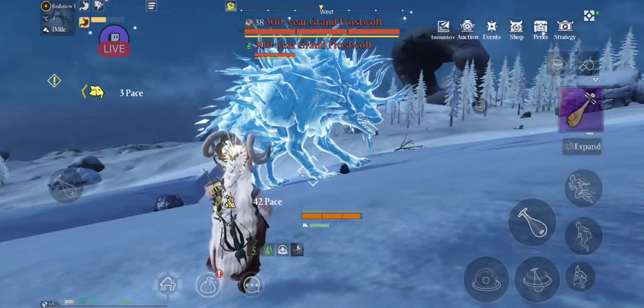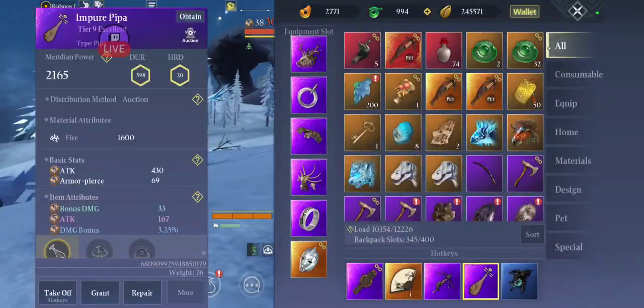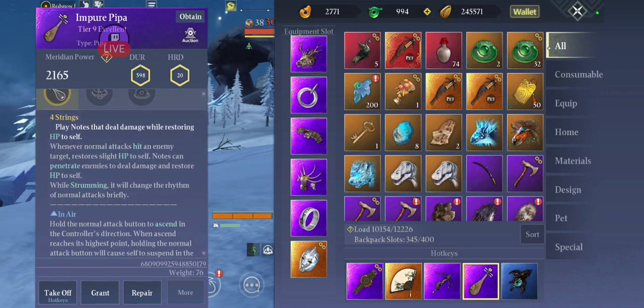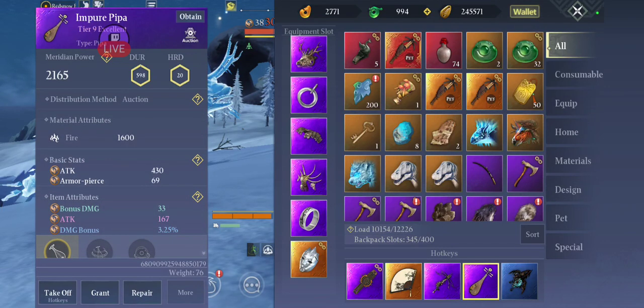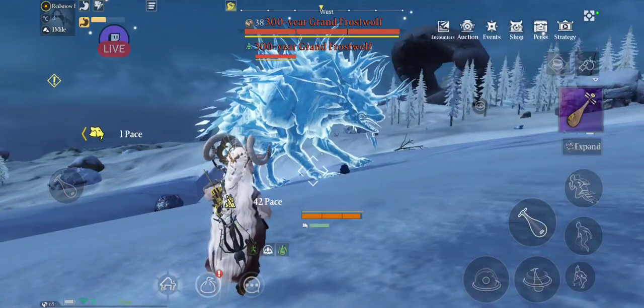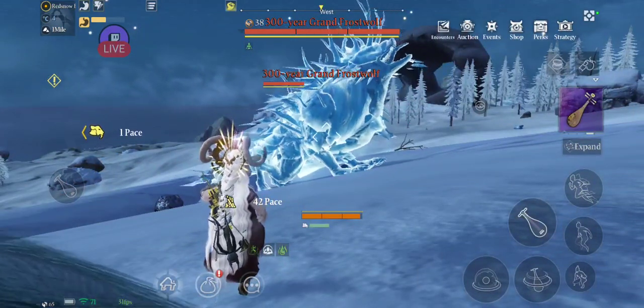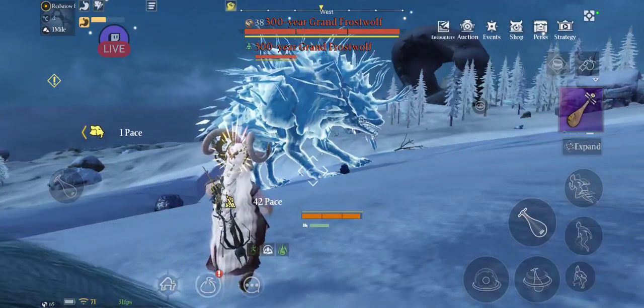Another plus with the Pippa is that you do not suffer durability loss — although somehow I've lost two durability and I'm not sure how. I don't have any runes or attachments that would cause durability loss, but I've lost two durability. Anyway, for a higher quality Pippa with no additional runes, there are three spells you need to be aware of.